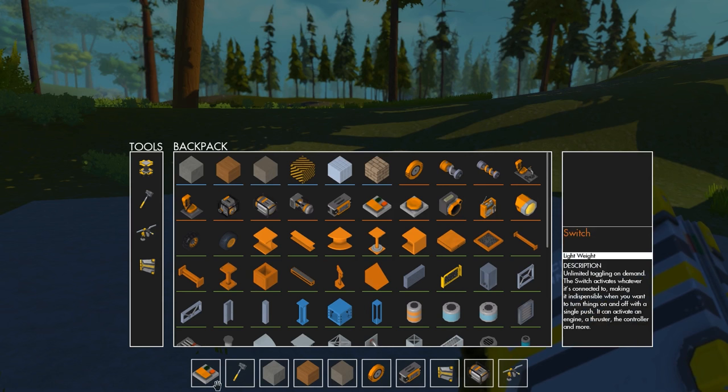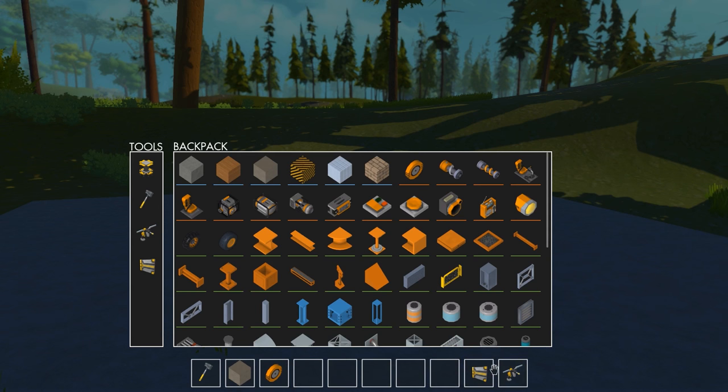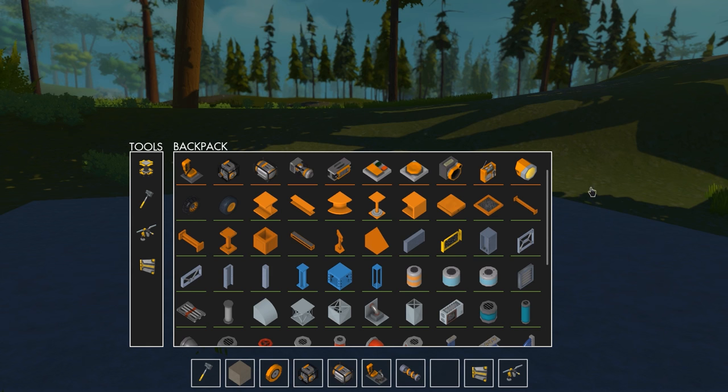Let's make a vehicle! I'm gonna keep the sledgehammer. I need metal blocks — not concrete and wood. We're gonna need a bearing, a gas engine or electric engine. The gas engine is more powerful than the electric engine, but since it's a small vehicle, maybe I'll try going with the electrical engine. We're also gonna need a driver's seat and sports suspension. There's lots of stuff in the inventory.